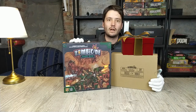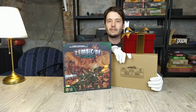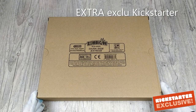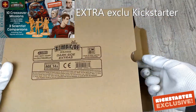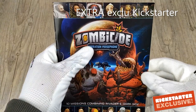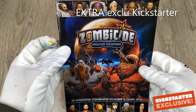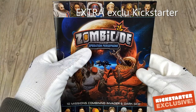That's it for the unboxing of the Zombicide Darkside Core Box. Just before leaving, I want to show you the content of the Darkside Extra Box stretch goal from the Kickstarter campaign. Zombicide Darkside Extra is a stretch goal from the Kickstarter campaign. It includes Operation Persephone — a book of 10 missions combining Invader and Darkside. If you own both Zombicide Invader and Darkside, you can play the two games in this campaign.